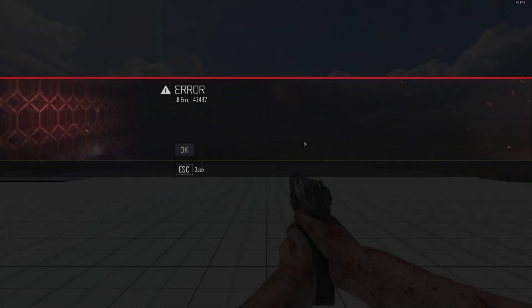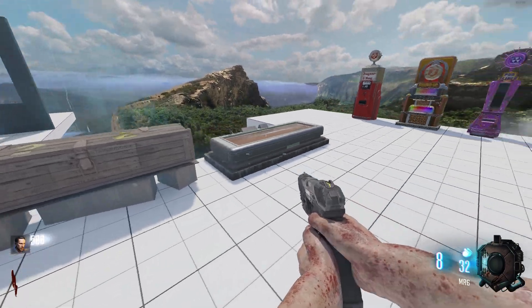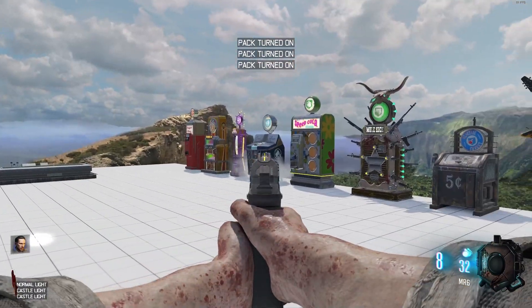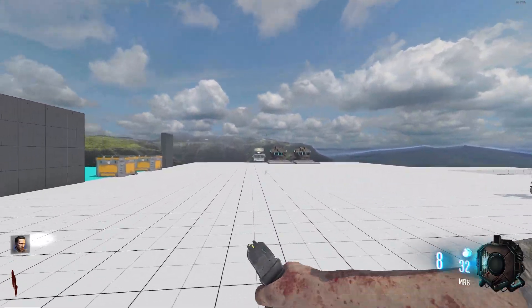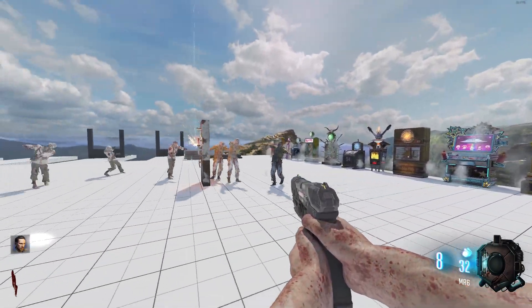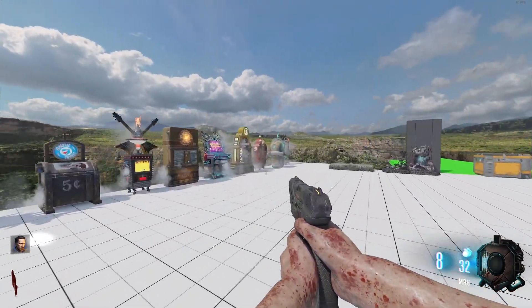Here we are in game. This pack does include a small UI error regarding the Who's Who perk, but if you remove it from your map it won't pop up. Press OK and we can see the mystery boxes and all the perks. Turning on the power shows the perk models loading in with effects. We also have our pack-a-punch down here. The Who's Who error will be fixed in time, but other than that this pack works 100% of the time.